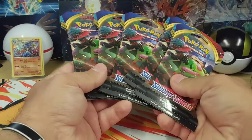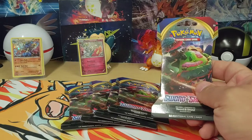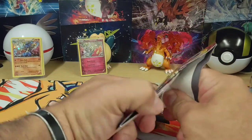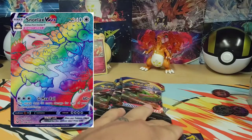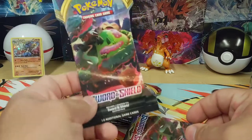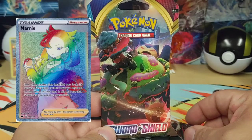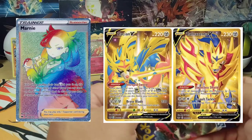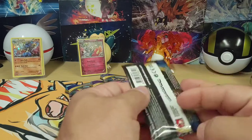Alright, next we've got our Sword and Shield sleeve boosters. I don't mind Sword and Shield base — not my favorite set, but it's not a bad set. There are 216 cards in here. They have the Rainbow Snorlax — he's got the whole world on his big old belly, I dig that. And then there's Rainbow Marnie, and there's Gold Zamazenta and Zacian.